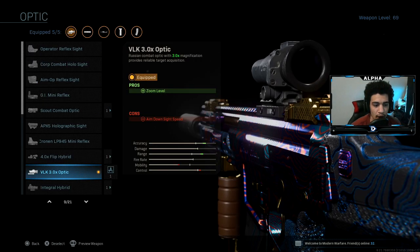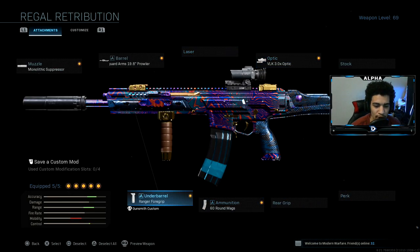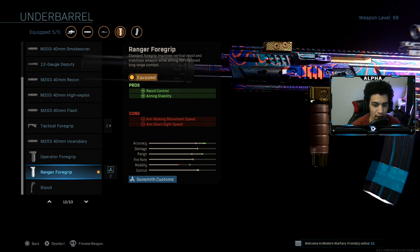I think the VLK 3.0x is the icing on the cake. You can throw this on almost any gun and the gun is going to have no recoil — it just gives this straight laser beam vibe, it's so good. Then I have on the Ranger Foregrip for recoil control and aiming stability, which also helps increase range.